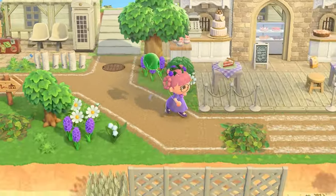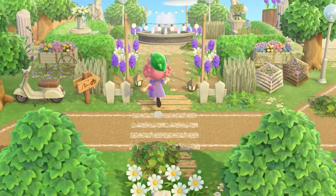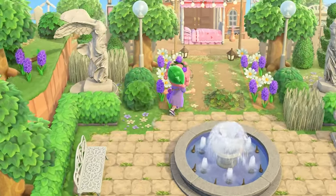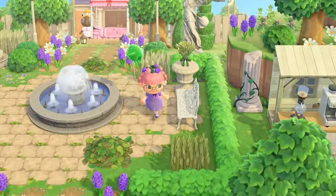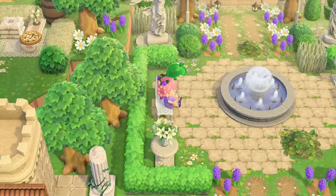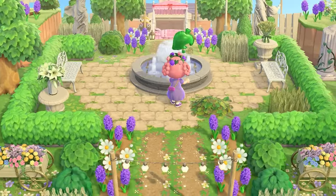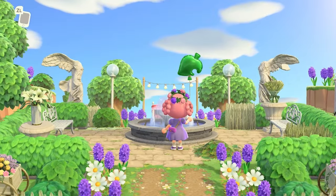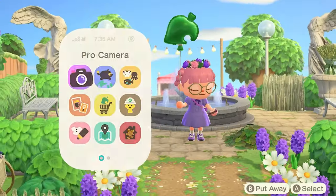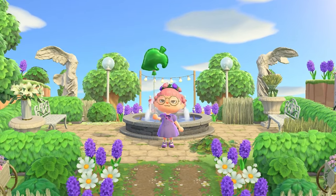That was right next to our little train station. Let's head up this way — I think this is Resident Services up here. Yes it is! I love this big huge sitting area. This is so nice. I love the mix — these are truly my favorite towns where everything is very natural and overgrown, but you also have these elegant areas like this little very symmetrical plaza.